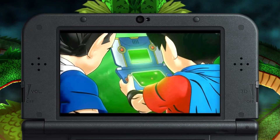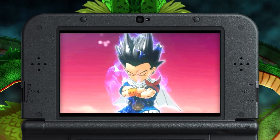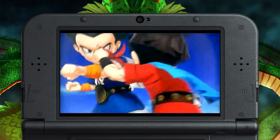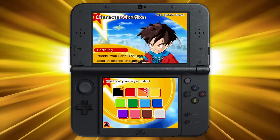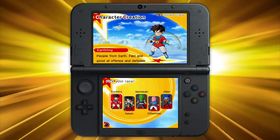Dragon Ball Fusions introduces 2 brand new characters: Pinae, your best frenemy and eternal sparring partner, and your own personal creation. From eye color to hairstyle, the look of the newest Dragon Ball Warrior is up to you.